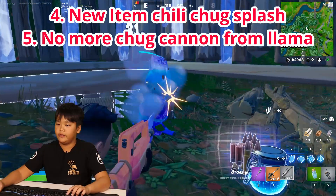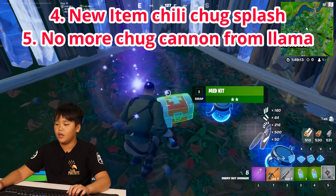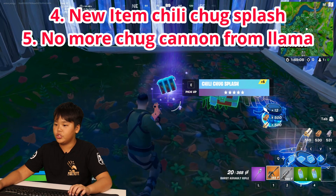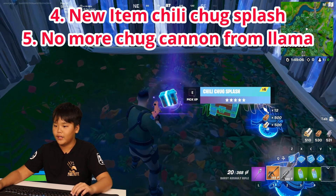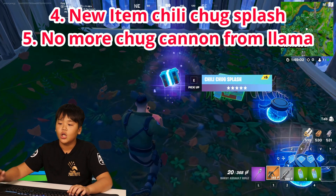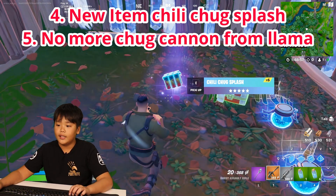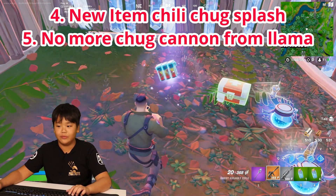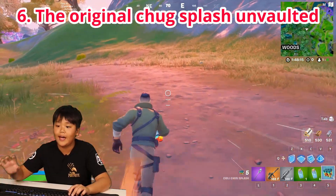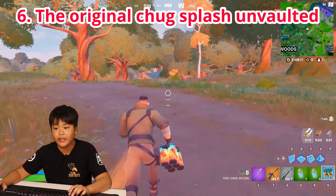We got it — the new exotic chili chug splash. You can only hold a maximum of six in a slot, which is unfortunate, but we at least got it. When you pop the chili chug splash, you get 20 HP and also a chili speed boost where you can run really fast for a minute.